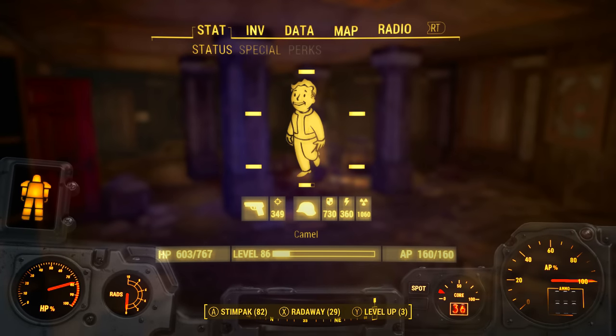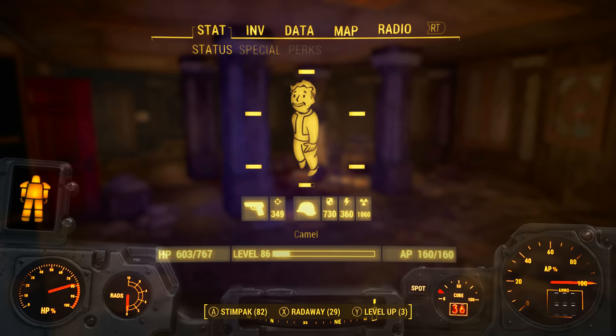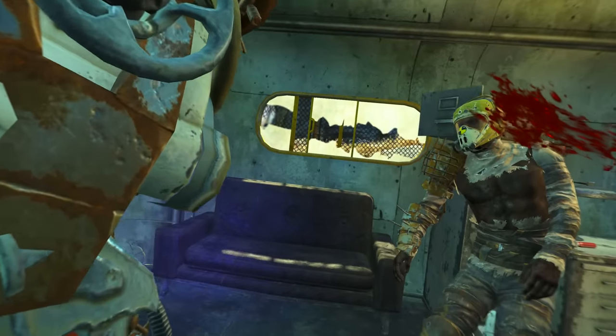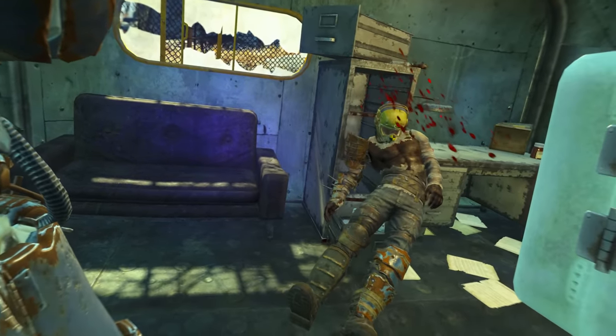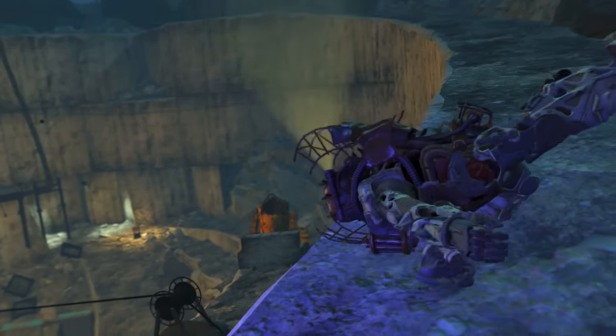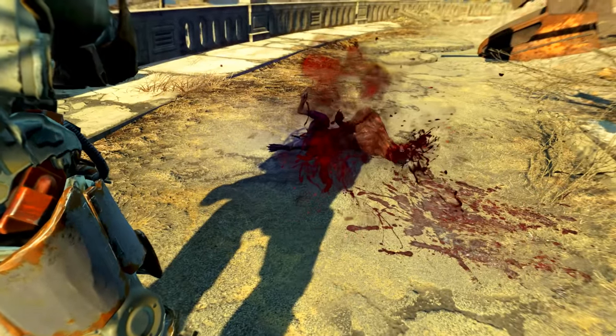With all those perks applied, a strength of 10, and no bobblehead or magazine effects, the unarmed damage output is 349 ballistic damage. I initially planned on making a normal weapon/armor guide for Tessa's fist — little did I know it was this complex, which just means it took a bit longer to make.